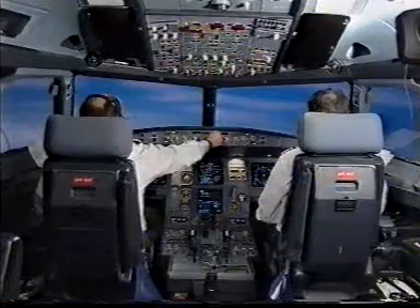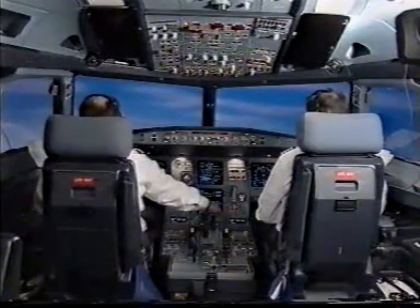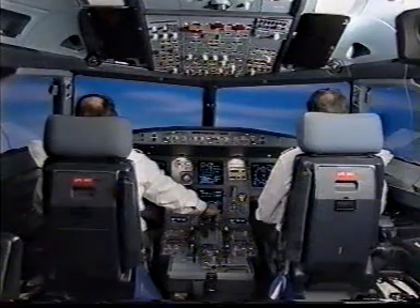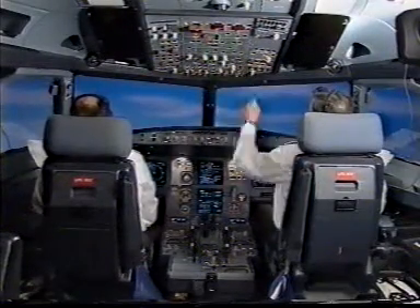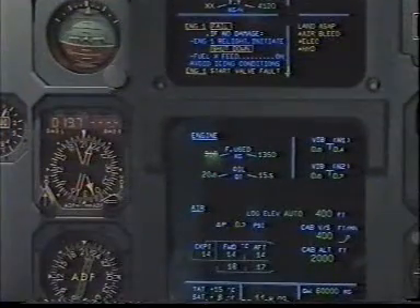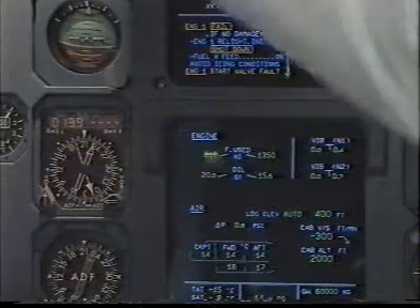Altitude pull. Green dot checked. Managed. Thrust MCT. Thrust MCT. Open climb. Autothrust active. Check. Pack two on. Pack two is on. Continuing ECAM actions. Shut down. Full crossfeed on. On.